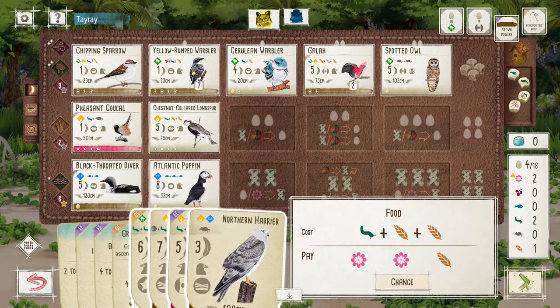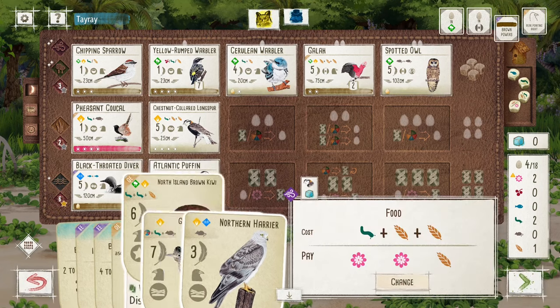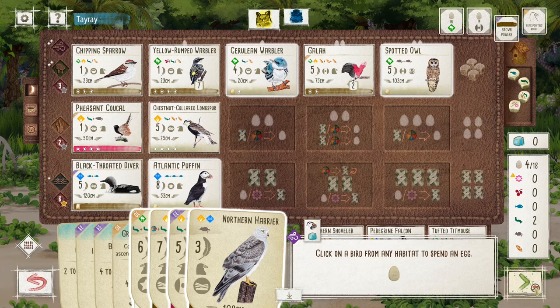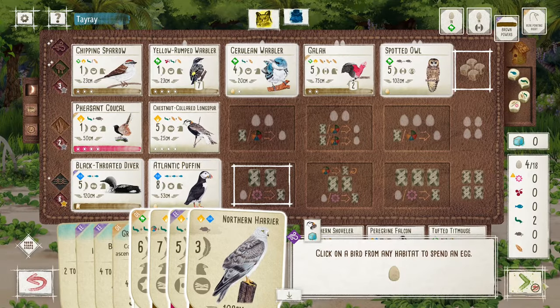I don't even know if I have enough turns to play all that, but we shall see. Save the grub. 1, 2, 3, 4. Yeah, nothing can be done for that brown power here.